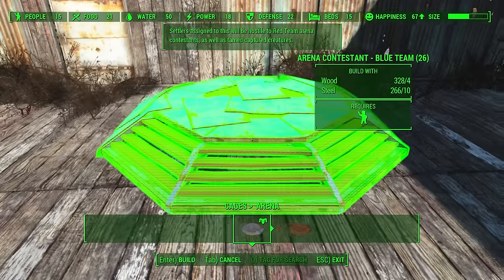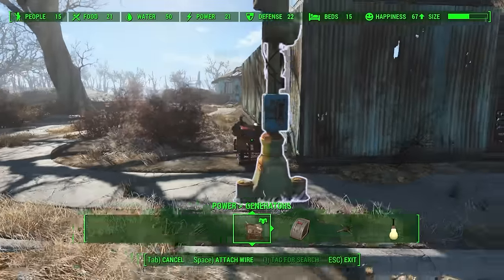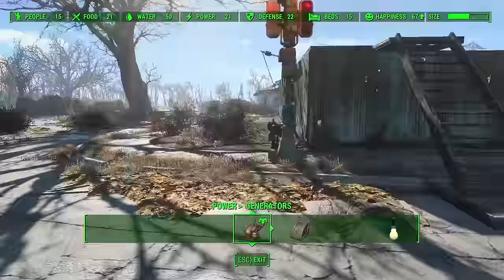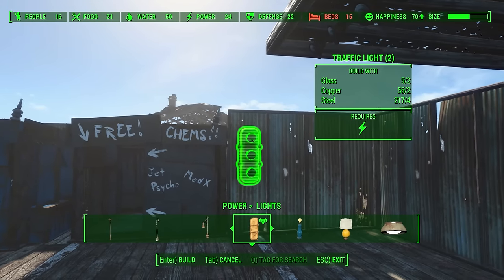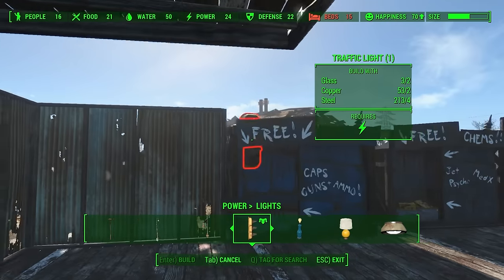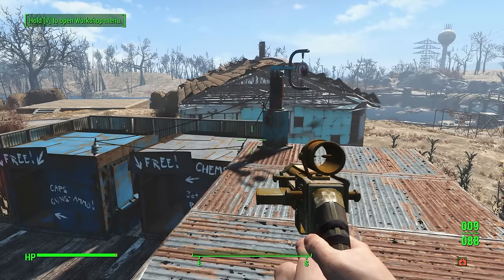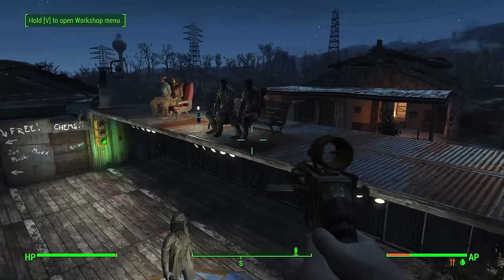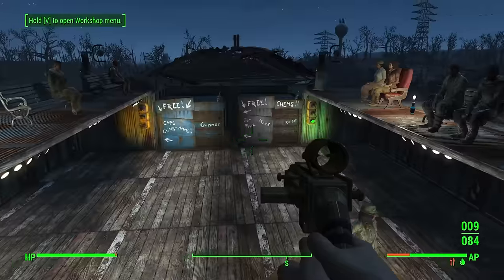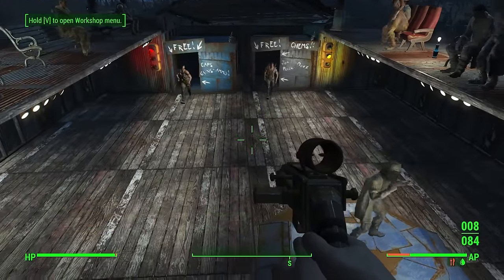With food, water, medicine, and every other need completely taken care of, I just wanted to do one more thing — bring some wasteland entertainment to Sanctuary without ever stepping foot outside into the danger. What better way than by building a custom arena for the townspeople to fight in? One of the DLC added a lovely arena system where I can do just that. I begin by creating a basic shell of the arena so the fights don't cause too much trouble, add a powered door so my volunteers can't escape, a few benches for spectators to watch in comfort, an arena contestant stand to assign settlers to fight, a siren which calls everyone over to watch, and cages which somehow attract raiders and gunners into the area without setting off any of my defences.